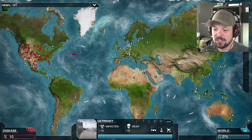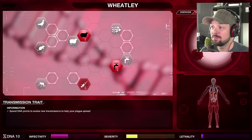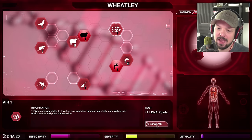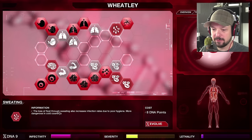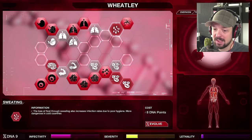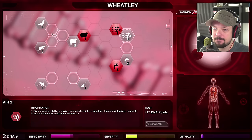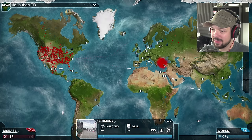We infected Russia — sweet! Wheatley has infected more people than TB, you're a very infectious disease. You better be, Wheatley — you are the harbinger of death. Fantastic! Air — we're gonna transmit through air. Sweating: loss of fluid through sweating increases infection rates due to poor hygiene, more dangerous in cold countries. Let's save up for more transmission — air. I'd like birds as well, 15 points, we can make that happen.